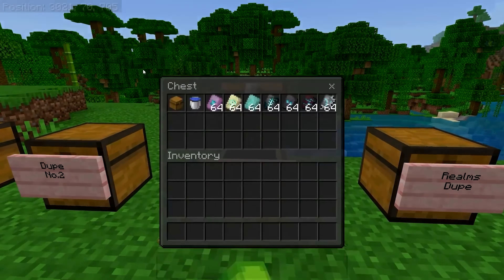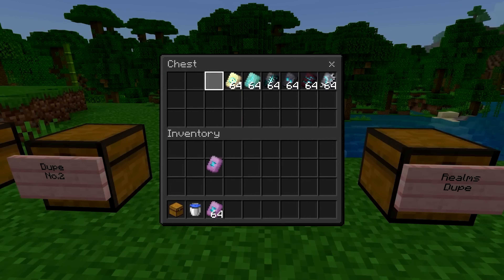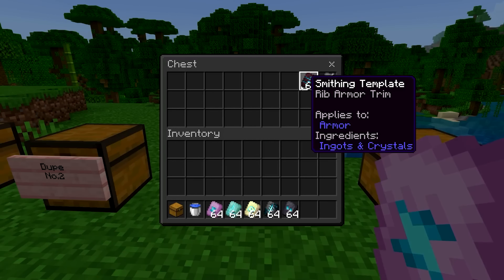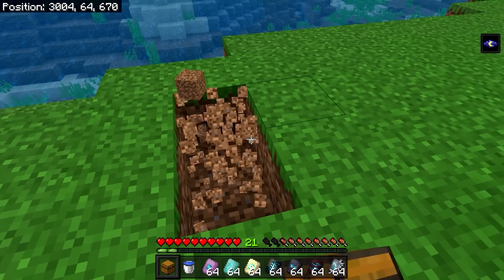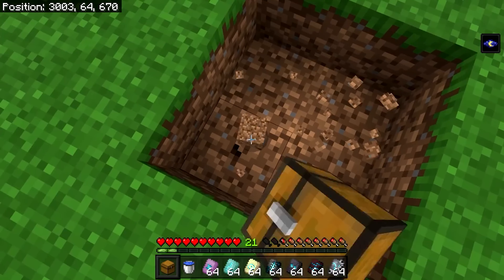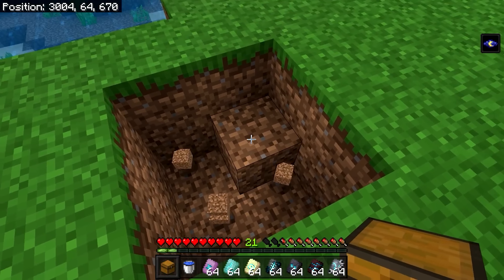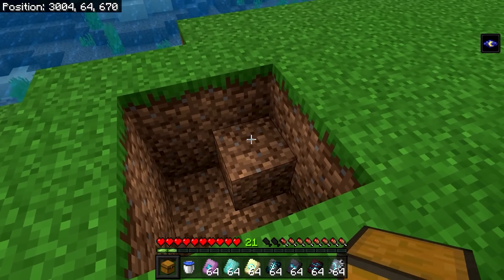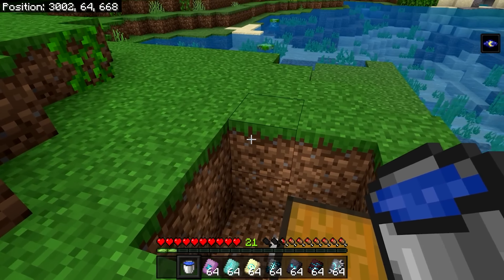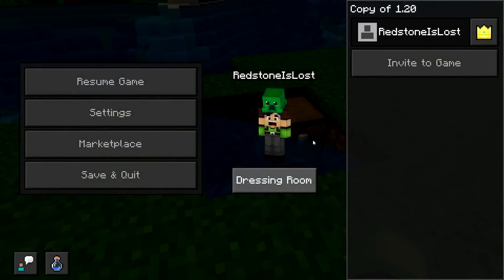Now for duplication glitch number three — this one is super simple. All you need is a chest and a water bucket, and of course the items you want to duplicate. To do this glitch, knock out a two by two hole on the ground and make it two blocks deep in three of those blocks, so there's a solid block right there and the rest are a two-block hole. Then grab your chest and place it on top of that block, and put your water bucket on the opposite corner. Once you're done building this, press escape and then save and quit.